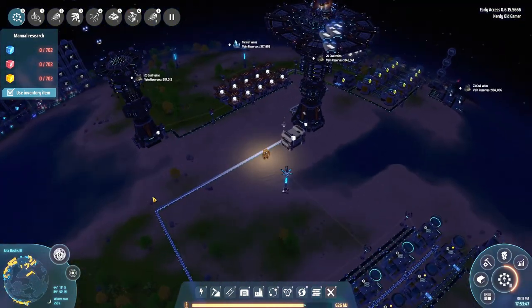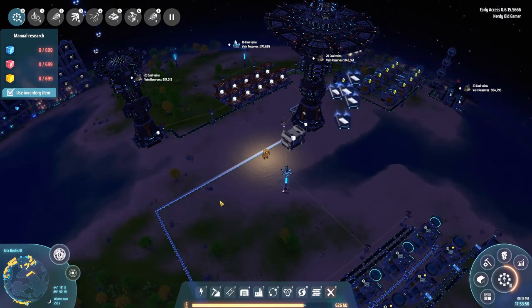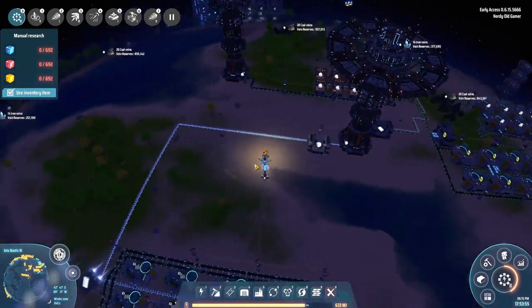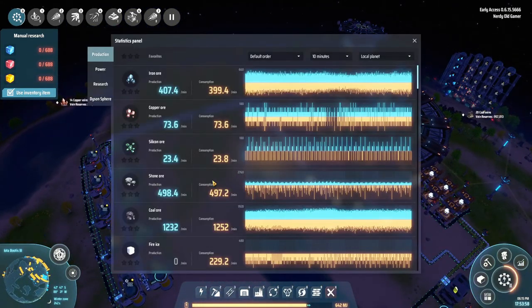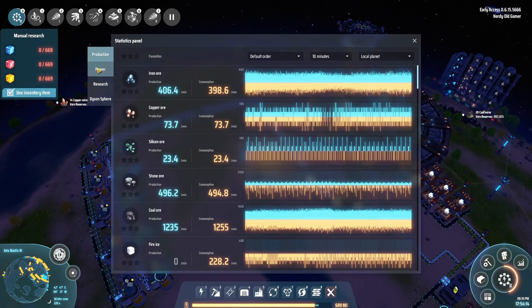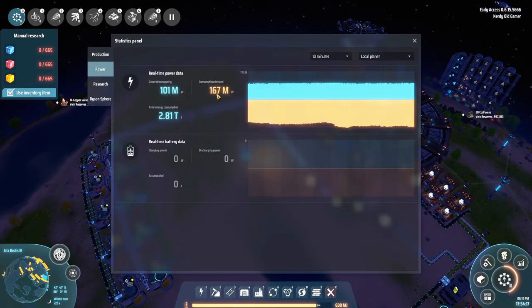I can just sit here and watch this, but that's not very entertaining. We are out of time anyway. Let's take a look at research - 286.5 hash a second. It's not super fast, but it's going. We need a lot more power - Jesus. We'll have to fix that. It's because of the hydrogen - our hydrogen generators are dead, but I think we can fix that.